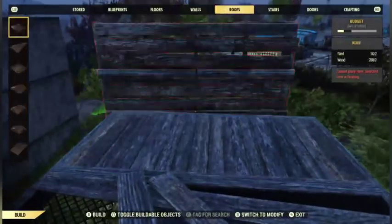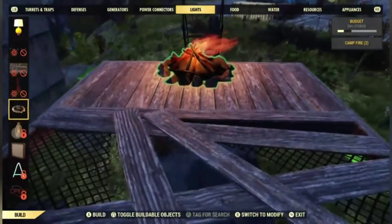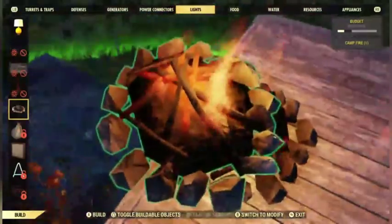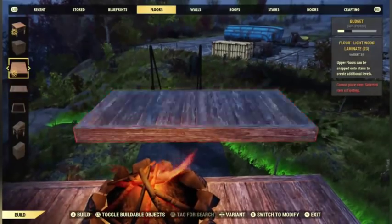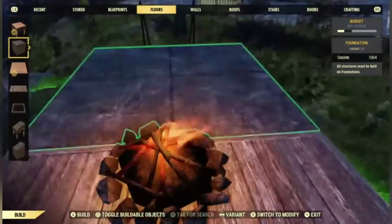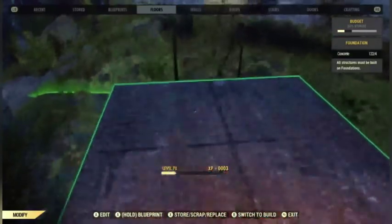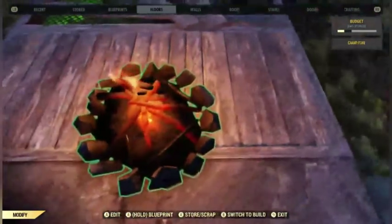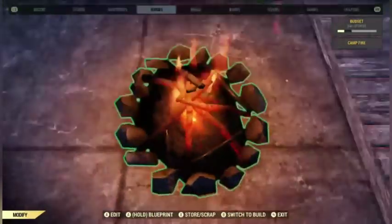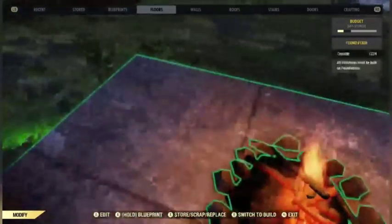Now go over to your lights and get a campfire, and place it on top of this second floor just like that. Then go back over to floors, scroll up to the concrete foundation, and voila. Store these because you're going to need them later. Move your campfire over to the middle so you can get rid of these floors without your fire going away.